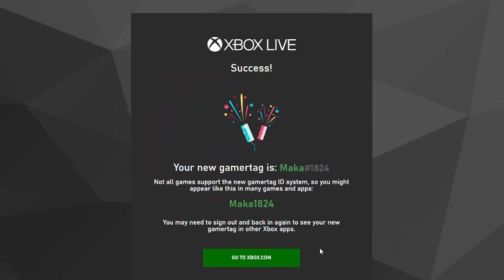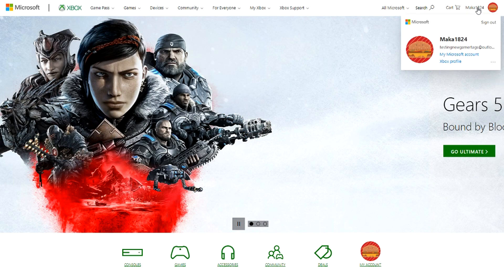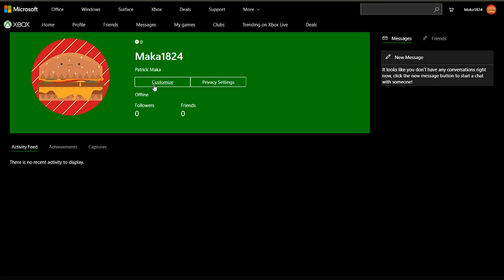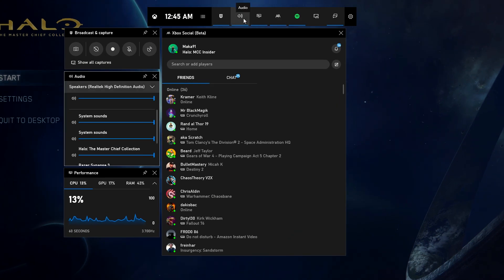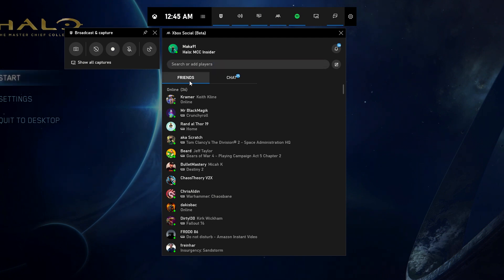On screen you can see I'm trying to get the Gamer Tag 'Macca,' which is obviously already taken, so they're going to assign me a suffix. This system will be very familiar to those of you who have used Discord or maybe have an account with Battle.net. The way these new Gamer Tags are displayed will allow most players to focus on the main part of the Gamer Tag while the suffix is kind of just an extra part. Currently, games are required to show the suffix while you play, so hopefully you won't have to worry about anyone impersonating you.